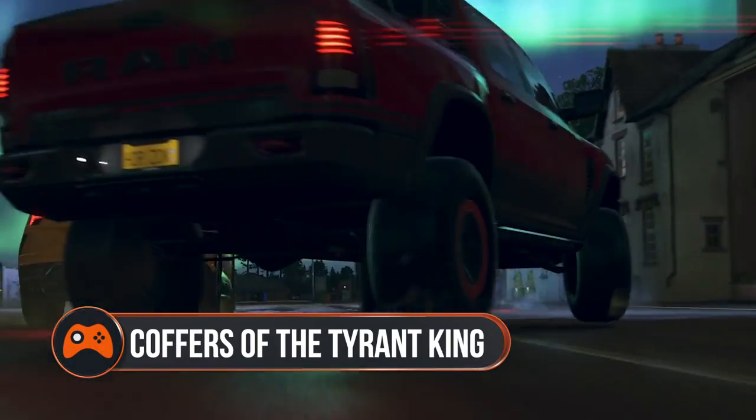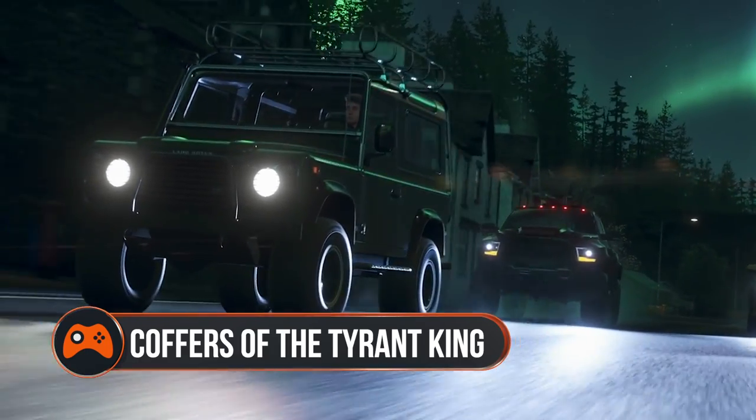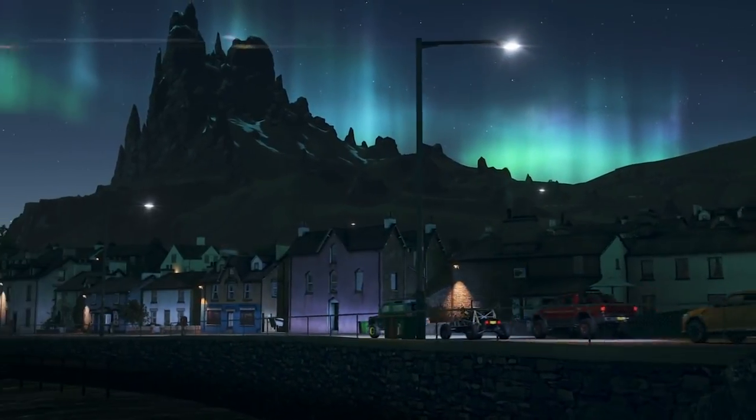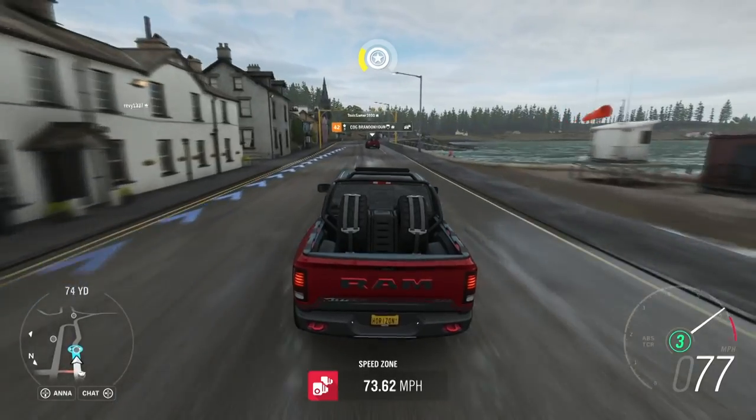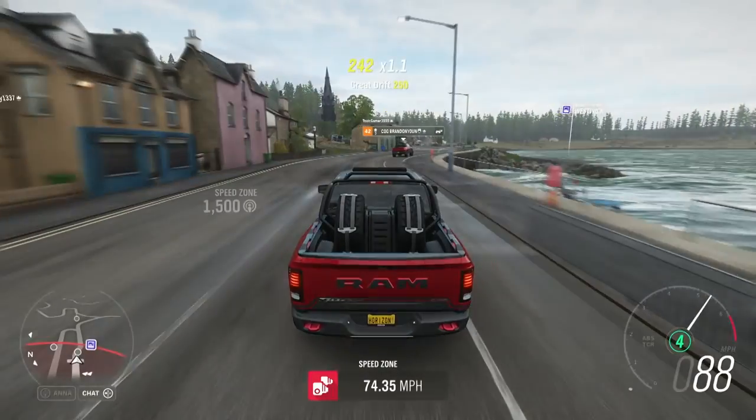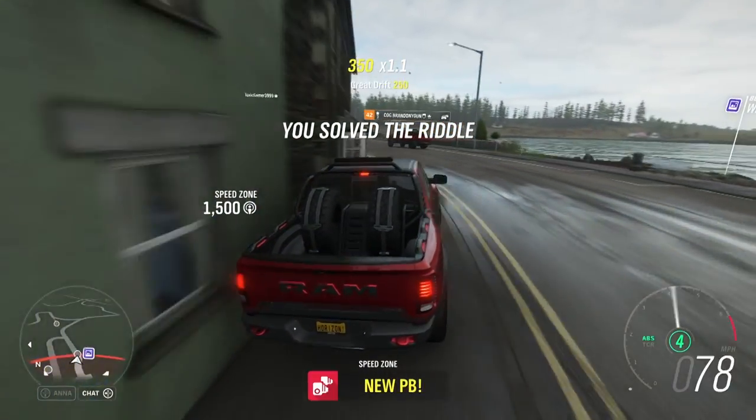This first treasure hunt is practically a freebie. The riddle refers to a massive T-Rex truck — it just so happens it's the vehicle you start with when you land at Fortune Island. To solve the riddle, just drive fast through the speed trap closest to the festival to unlock the photo hint.